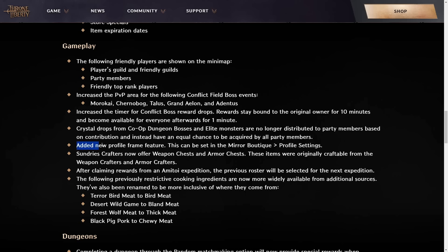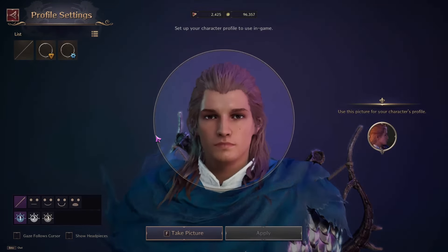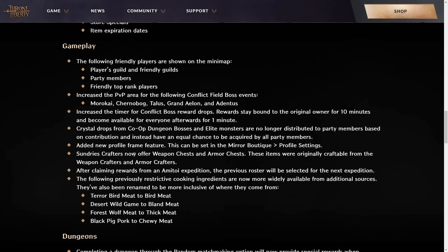There will now be a new profile frame feature — you'll have to find that in your mirror boutique within profile settings. The sundries crafters will now offer weapon chests and armor chests, which were originally craftable from weapon crafters and armor crafters, so nothing really new there, just a location shift.